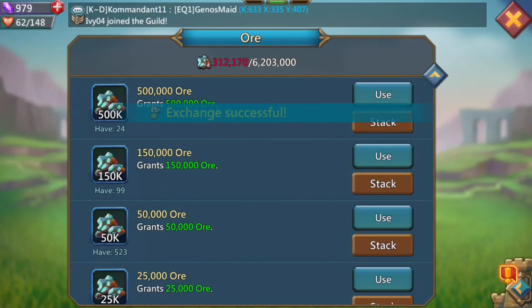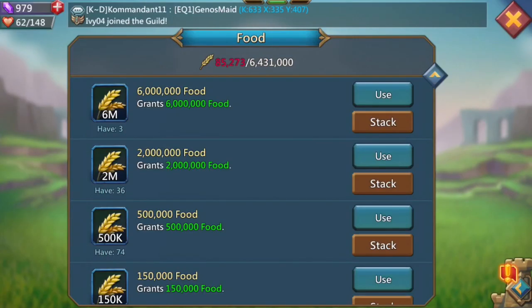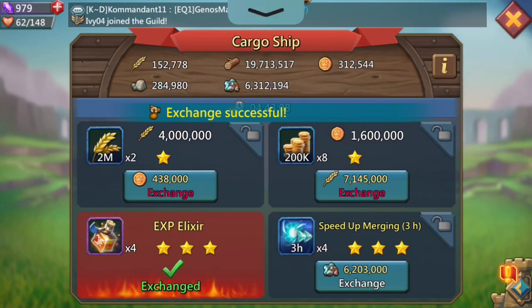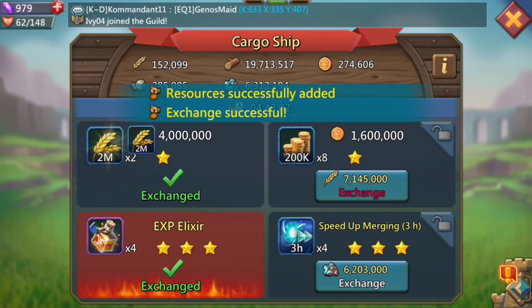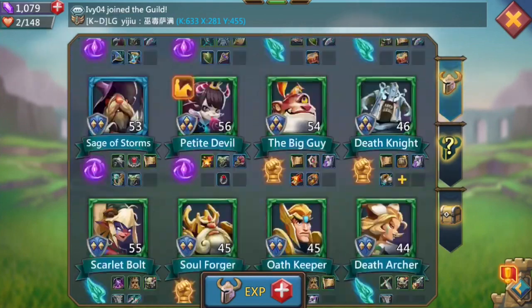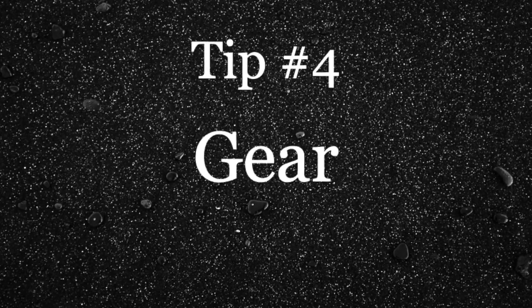Tip number three is upgrading your heroes. To be a successful monster hunter you need to get all your heroes at least purple and gold, because if they are common, green, or blue they will not do much damage — it's pretty much worthless. You need to get those brave hearts and make sure you're always using your stamina. Never have max stamina because that means you're wasting it. Always use your stamina, and if you can buy brave heart packs, go to a gem dealer — I definitely recommend that because you can get a lot of brave hearts for your money. Make sure you upgrade your heroes.